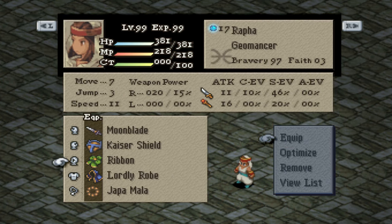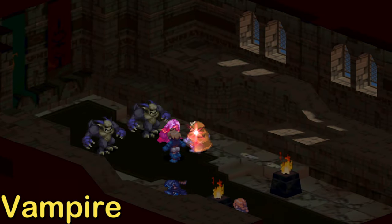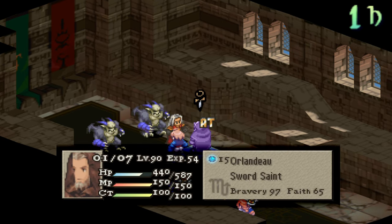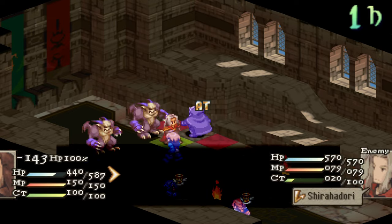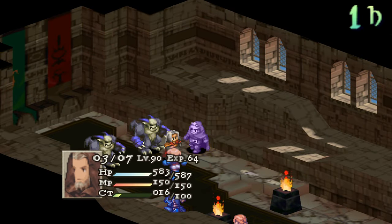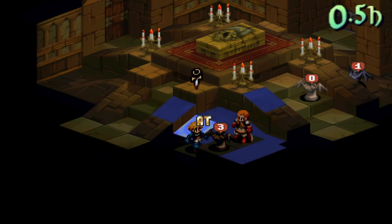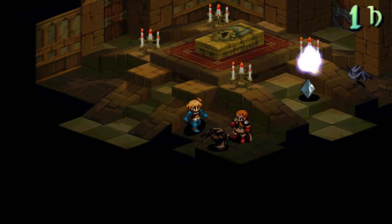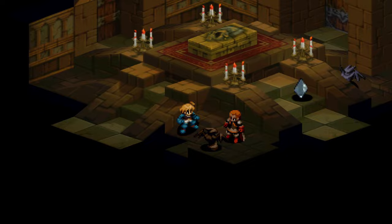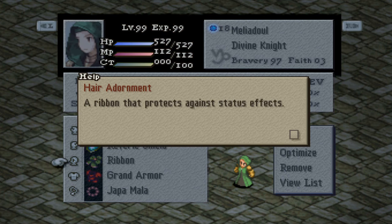Now for the status effect that gets even Orlandu the first time you're playing this game — the Vampire status. Under this effect, you can only use the Vampire command. The character's evasion rates become 0, and they will be unable to trigger reaction abilities or use movement abilities like Life Font and Accrue XP. Monsters are immune to Vampire, and if your entire party has Vampire status, the game is over. It will also last forever until removed or the battle ends. You can remove this status by using Holy Water and Dispelna. To make yourself immune, equip Jabba Mala, Ribbon, and Barrette. If you get Vampired in the Rendezvous Mission Brave Story, just hope your ally can pull through, and the Vampire status effect will wear off if you proceed to the next battle.